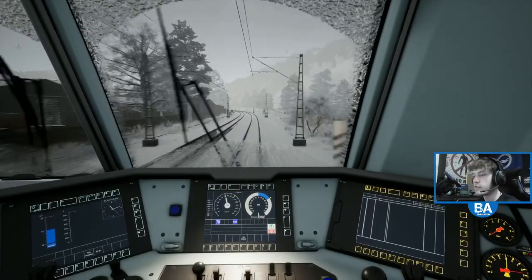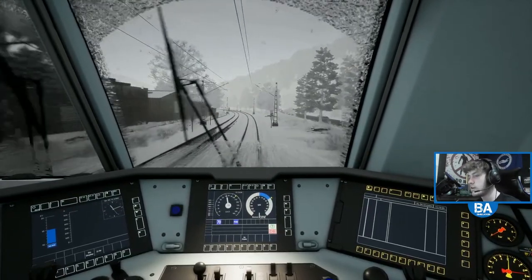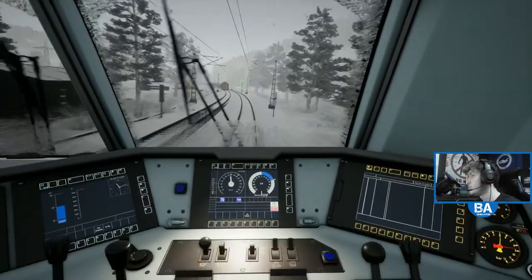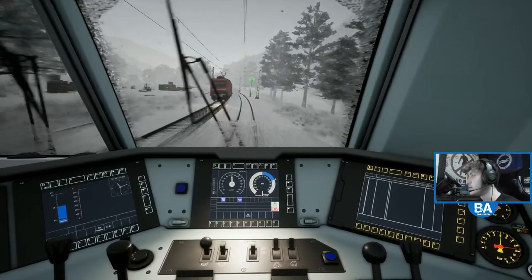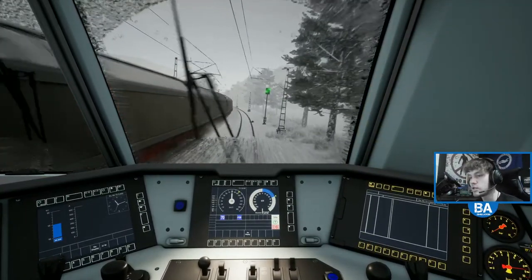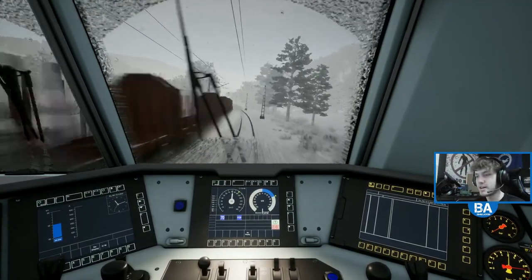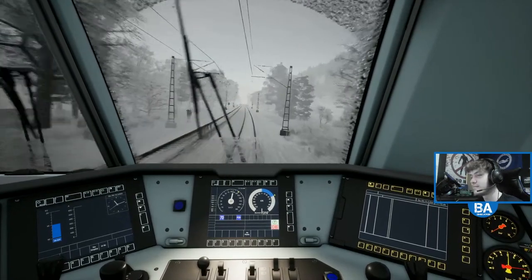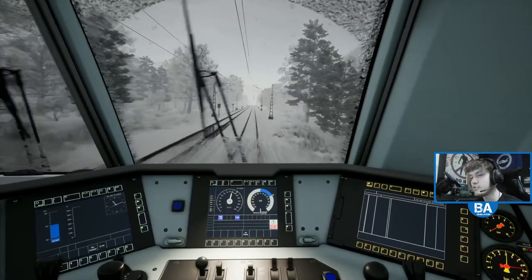Imagine a class 350 and 390 was on the Cross City route - that would be cool. You won't be able to drive the 390, you won't be able to drive the 350, I think it's one stop. Who knows with TSW?